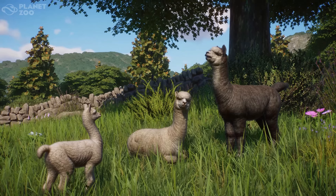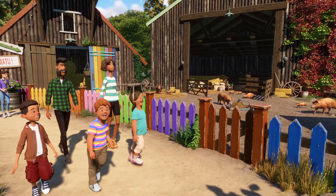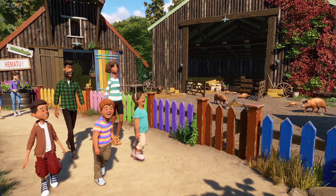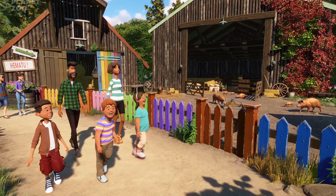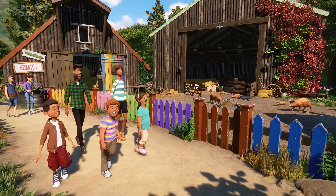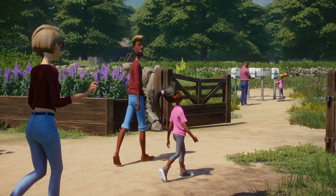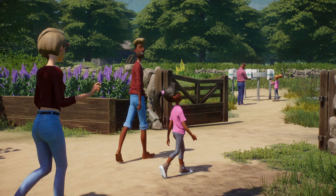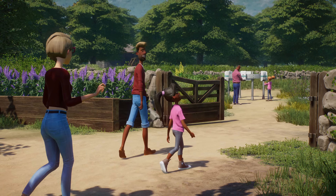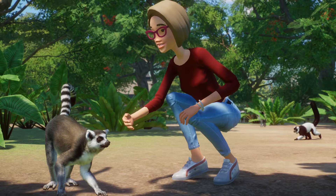Frontier will have more to share on their regular monthly livestream, Frontier Unlocked, coming this Wednesday the 24th of April at 6 p.m. BST on both their Twitch and YouTube Frontier channels — so be sure to check that out. The Planet Zoo Barnyard Animal Pack will be available for purchase for $7.99 — it's the normal price, about $10 American. It goes live on Steam on the 30th of April. And please remember, you'll only be able to enjoy the Barnyard Animal Pack if you already own the base game of Planet Zoo for PC.